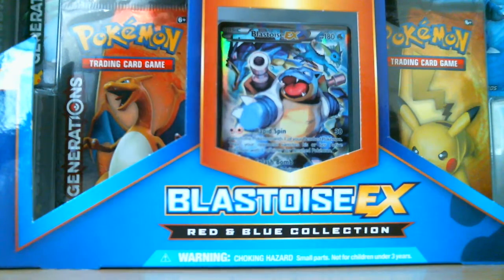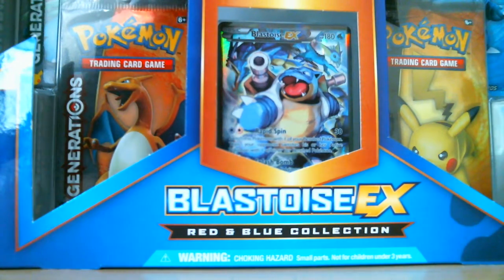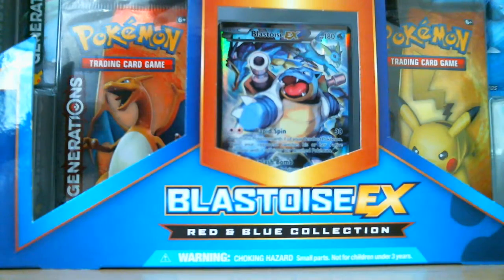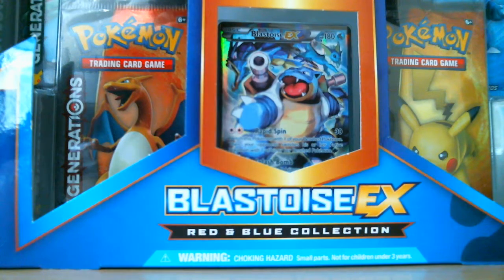What's going on guys? It's Jay Tundra here bringing you another Pokemon card game opening. Today we have the Blastoise EX Box Red and Blue Collection. You guys already saw in my last video I did the Pikachu EX Box — two of them actually — so if you want to go check that out, hit it up on my channel.